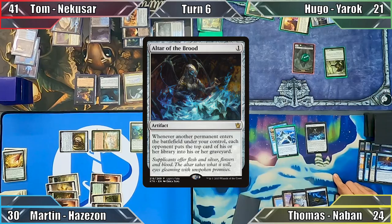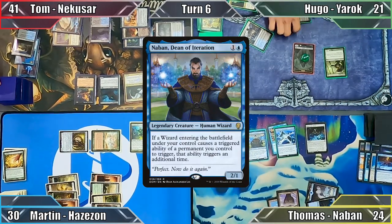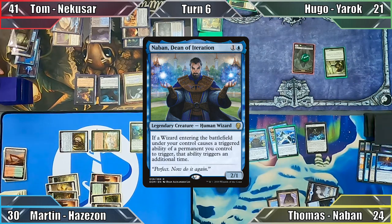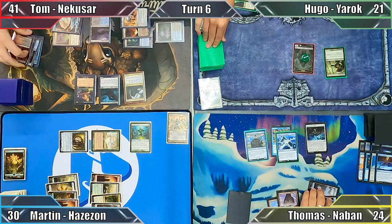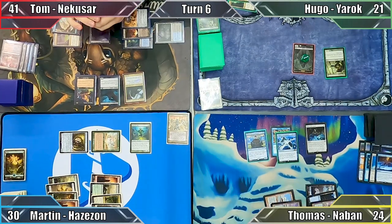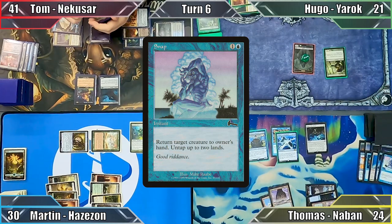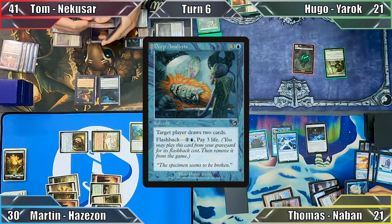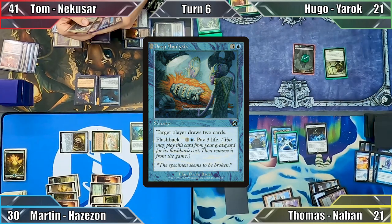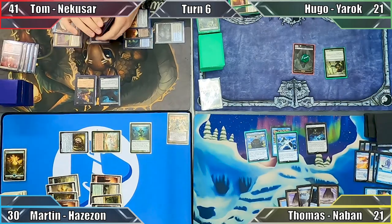Thomas responds by flashing in Altar of the Brood, and then flashes in his Commander, Nabhan, Dean of Iteration. This triggers the Altar twice thanks to Nabhan's ability, forcing the rest of us to mill 2 cards. Still in Hugo's end step, Thomas casts Snap, returning Nekasar to Tom's hand and untapping 2 Islands. He then pays 3 life to flash back Deep Analysis, drawing 2 cards, and finally proceeds to his turn — where he draws, discards down to 7, and ends his turn.